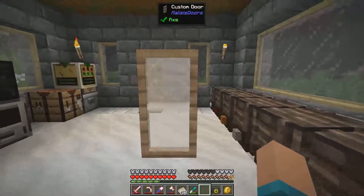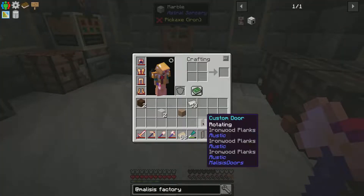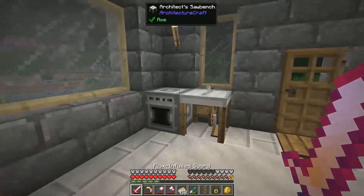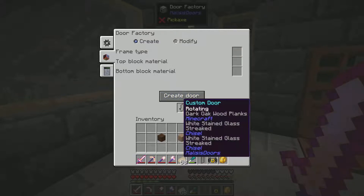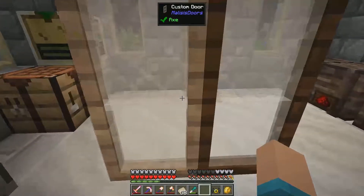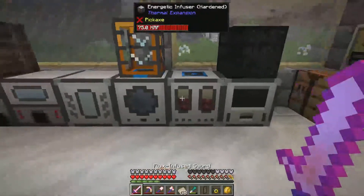I'm using just white stained glass, and I tried it with and without the border using chisel. You can see this is the version with the border, and it doesn't look that bad. And then if I chisel up some of this white stained glass to have no border — like with the streaked style — we can toss that in here. I'll try it with dark oak as well. You can see there's still kind of a visual border there; it's not as thick, but you can tell the glass isn't completely cohesive as one large piece. I can live with that, but it definitely isn't the ideal solution here.